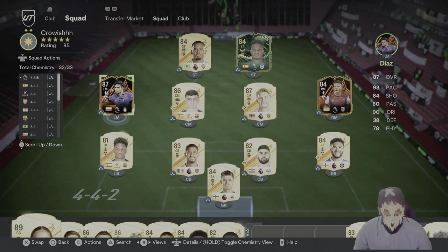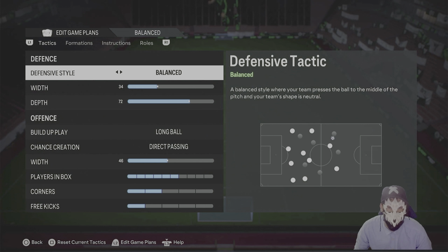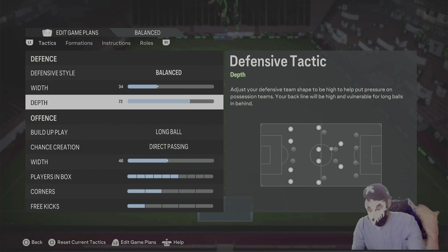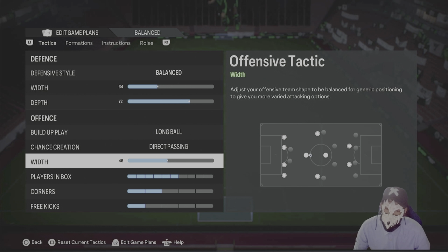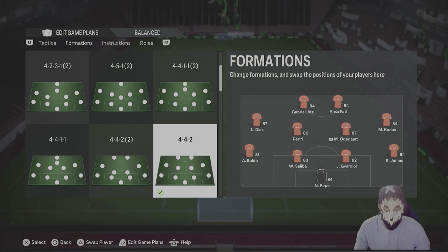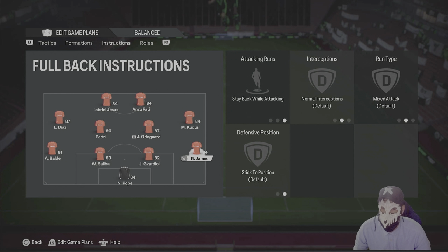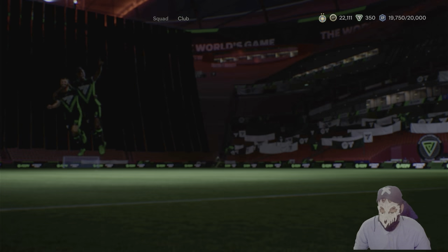In game we're gonna play a 4-4-2. As you can see here, 4-4-2 balanced — we're gonna go really attacking. I hate defending football, we need to attack, attack, attack. Long ball with direct passing, 46 width. We can always put the hug the sidelines from in game, then stay central, stay forward, stay back, come back — and come back with these two guys, one get forward, one stay back. Now let's jump into a game.